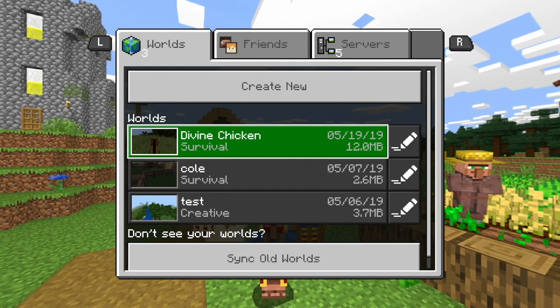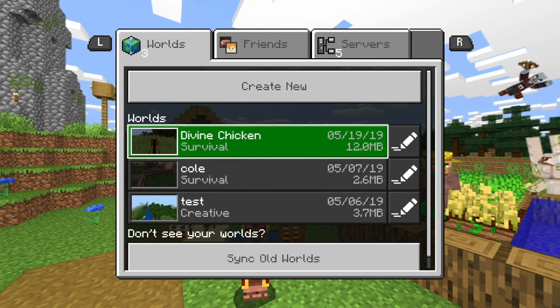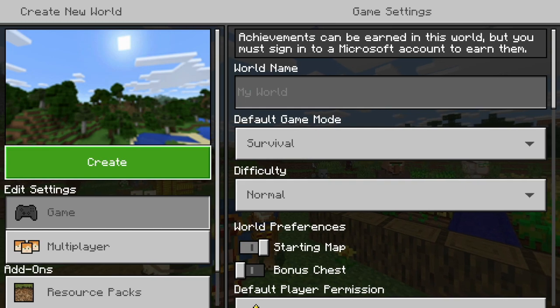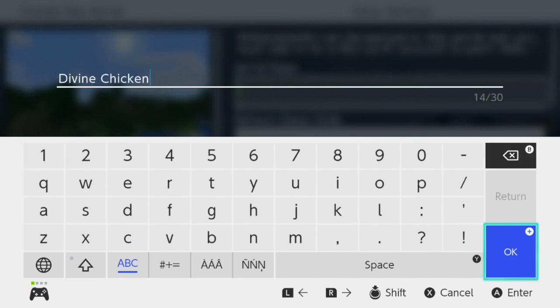So, this other video that I have is called Divine Chicken, and I think I might make it that. Let's make it that. It's not gonna be the same map, but we're just gonna call it the same thing. I skipped when I'm done making the name. I just finished making the name, and I think it's pretty cool — Divine Chicken.